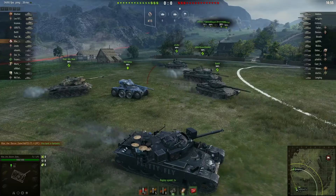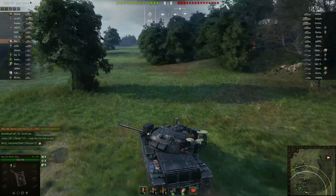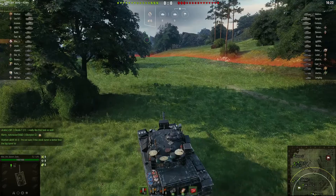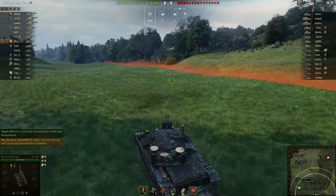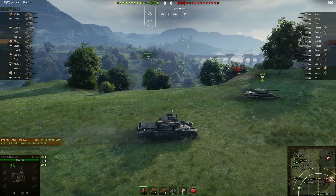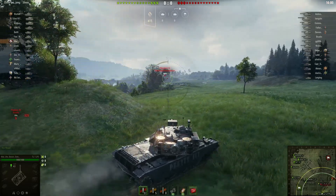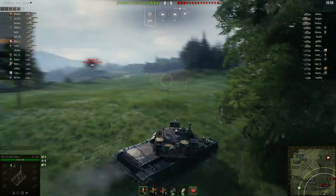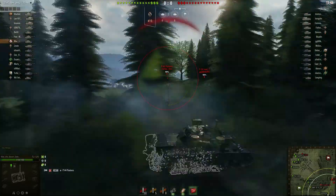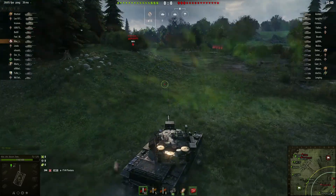It's dog-eat-dog on Westfield. Standard medium tank move, especially if you have gun depression, is to come this way and engage the enemy medium and light tanks. Max doesn't have a lot of help with him — a Centurion V-1 and a T-54 Mod 1, plus a light tank. First tank spotted: a Scorpion G and a Progretto 46 down in the bottom. Max goes for it straight to the corner. He gets spotted and a shot misses, but takes one hit from the P-44 Pantera. If you can make that move as a medium tank, this is a very strong position.